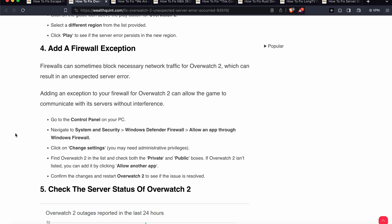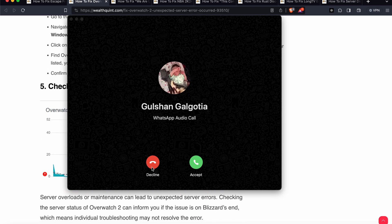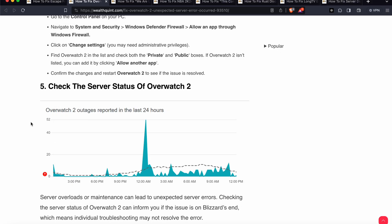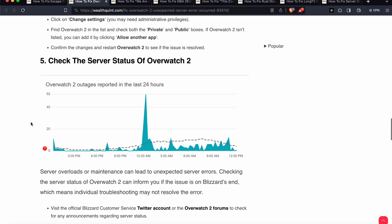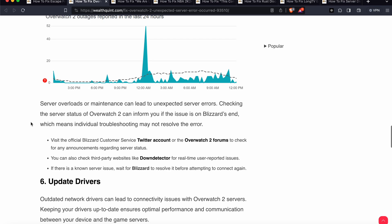Confirm the changes and restart your game to see if the issue is resolved. The next step is to check server status. Sometimes the problem may be related to the server itself, so you can visit third-party websites to check the server status.